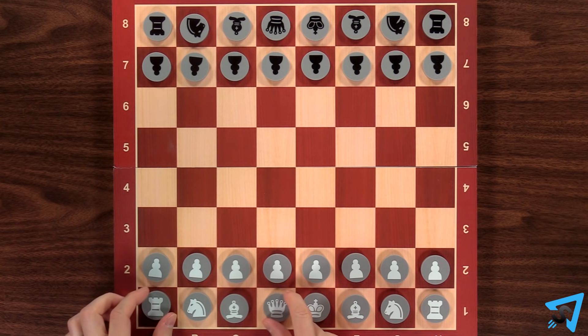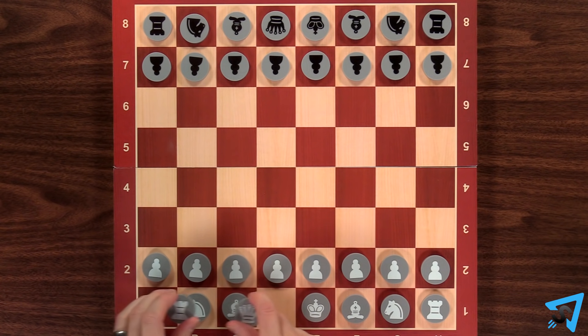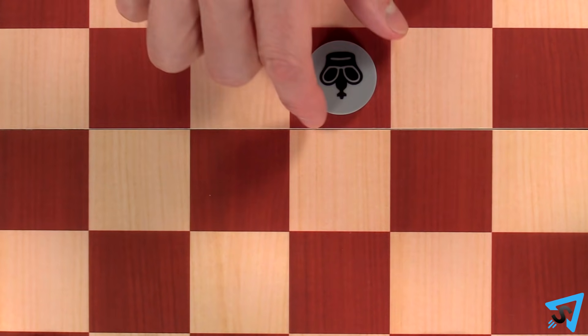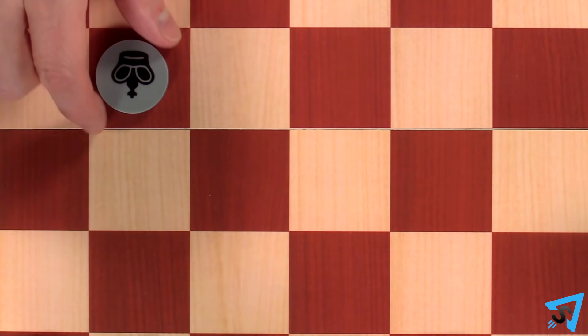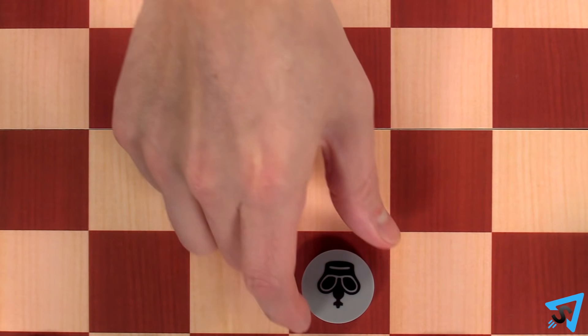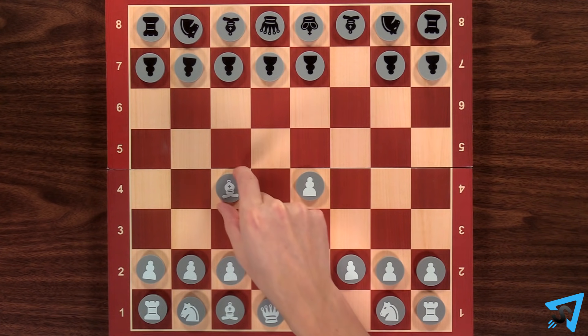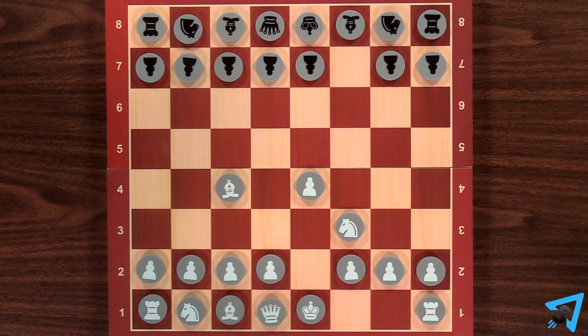Queen and rook: the stronger player's queen and queen's rook are removed. Queenside odds: all the queen side pieces, excluding pawns, of the stronger player are removed. Strong king: the weaker player's king may move up to two squares in any direction in a straight line. Pawn and three moves: the weaker player plays as white and plays the first three moves consecutively, and black plays without the f7 pawn.